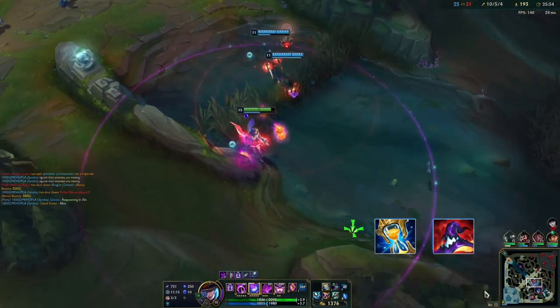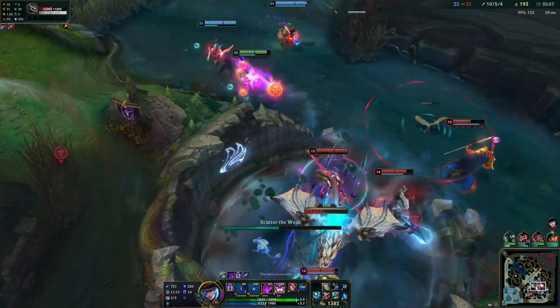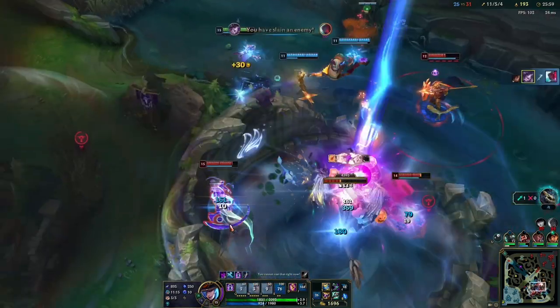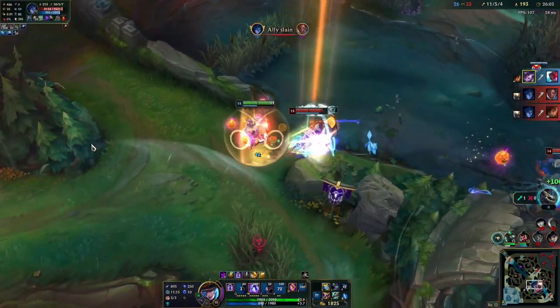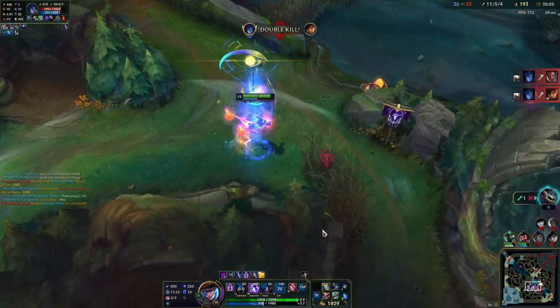Transcendent passive: Syndra collects up to 120 splinters via damaging enemy champions and gaining levels. Splinters of Wrath enhance Syndra and her abilities. Syndra restores mana whenever she collects a splinter from an enemy.